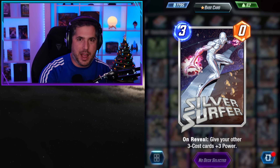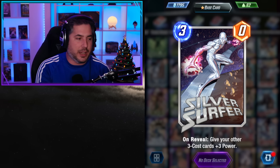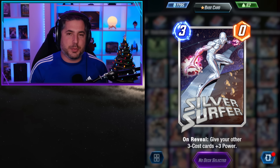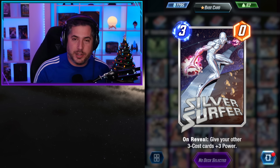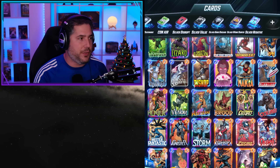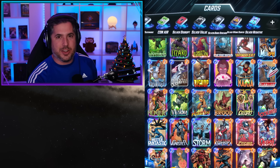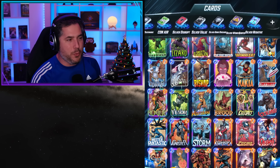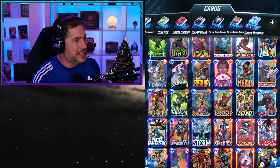In fact, one of the best decks I've ever crafted and I'm so excited to share them with you. For those that might be new, Silver Surfer is an on-reveal card that gives your other three-cost cards plus three power, not impacting itself. This is interesting because it's not an ongoing — it's an on-reveal — which benefits you playing it on turn six. We have five decks: the Silver Disrupt, the Silver Value, the Silver Six-Bro Discard, the Silver Wong Surfer, and the Silver Negative.